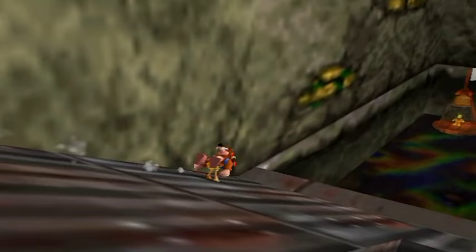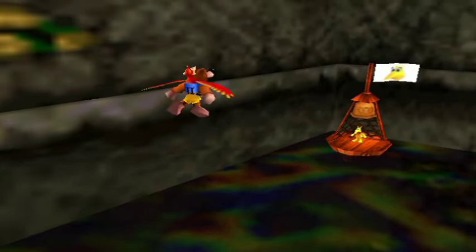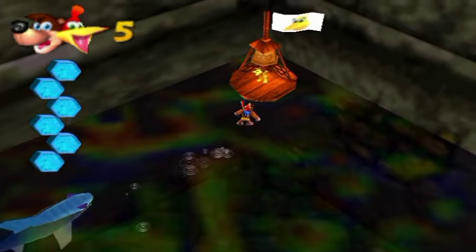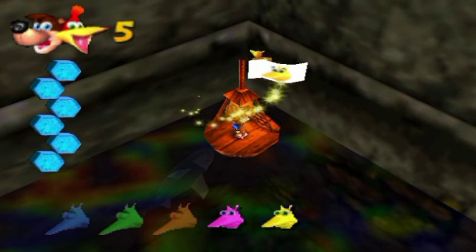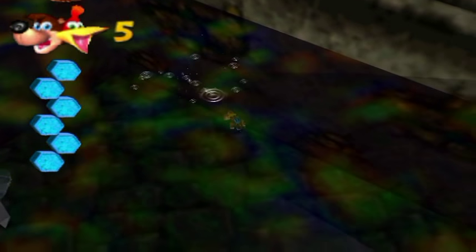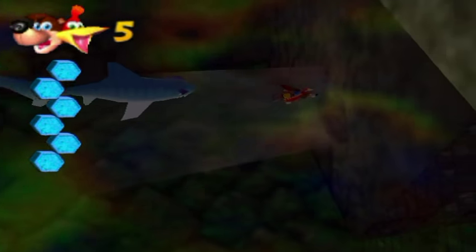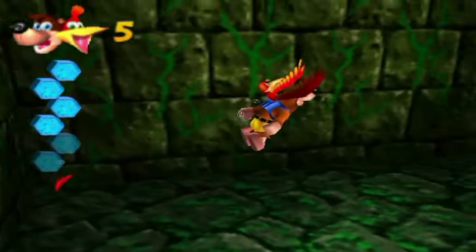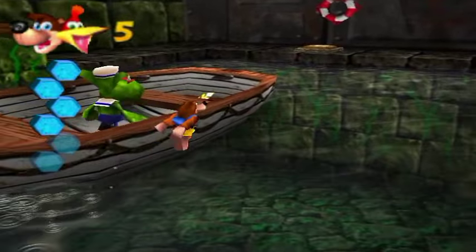Now what I want to do here is go in the water. Believe it or not, Snacker the shark is back and he's in this one very specific oily pool here. Look at that — why is he here? Just why? Anyway, I want to go underneath — see this beam of light coming through here — go in here without taking a hit, and there is a secret area. That's a little hint.